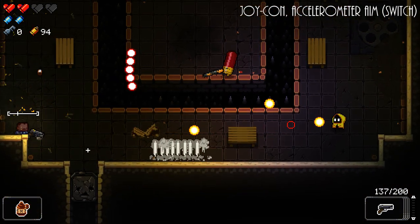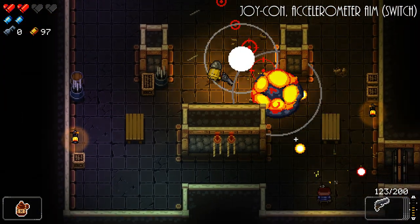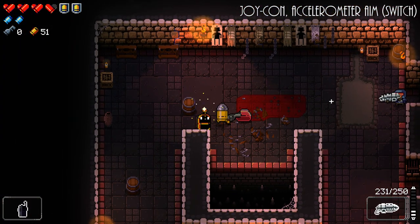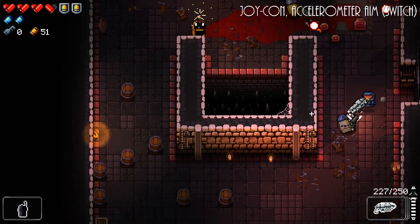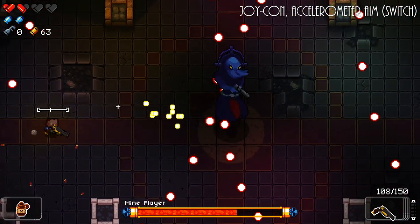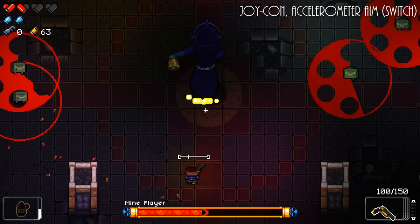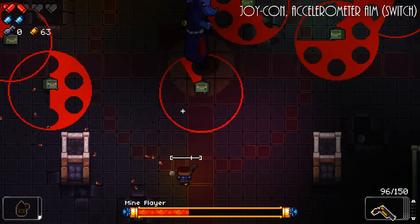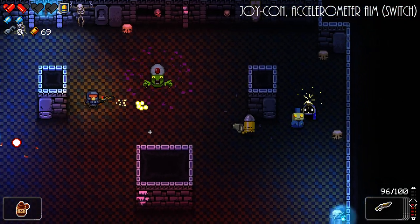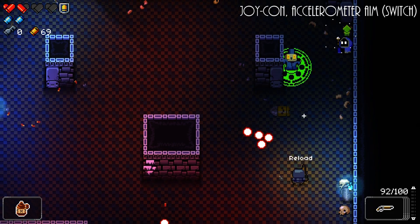Before it sounds like I'm being overly critical of Dodge Roll's work, I want to acknowledge that the solution they went with is creative, mostly effective, and a lot simpler to implement than sensor fusion. Props to the developer for coming up with a simple solution for how to use a Joy-Con in a twin-stick shooter. Game design and development involve solving a tremendous number of problems, and we try to rely on conventional wisdom when we can. But when navigating a space that hasn't already been well explored and conventions haven't been established, such as single Joy-Con controls, it's hard to find ideal solutions. Gyro aiming done well is easy to do when you know how, and there are free resources to help with that today. You can find some on Gyro Wiki, but those were only published this year, and Enter the Gungeon's Switch version came out a few years ago.